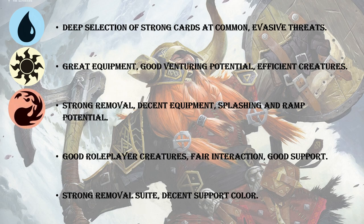Next up I have red, and that's just on the basis of its removal — a very strong Dragon's Fire card. And then also the treasure, so you can splash and ramp to get baddies out. It does have decent equipment, especially its uncommon equipment, Goblin Morningstar, which I think is incredibly strong. After that, green has good roleplayer creatures and fair interaction. One thing to note with green: it doesn't get a fight spell in the set, but it gets two different instant-speed bite spells, which is much stronger.